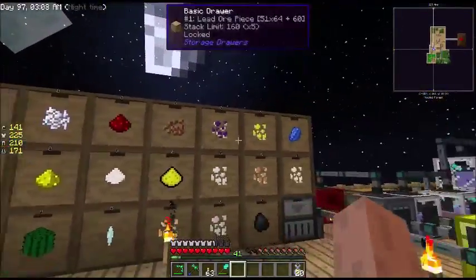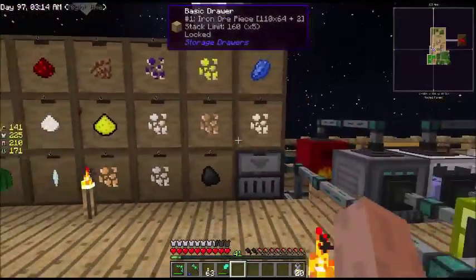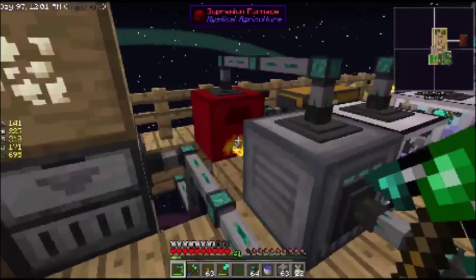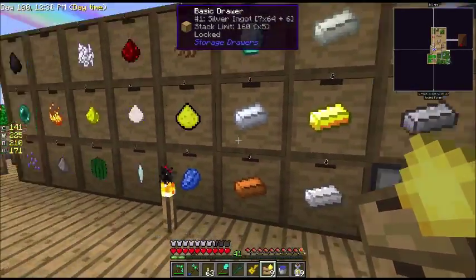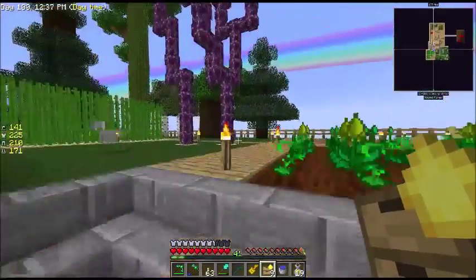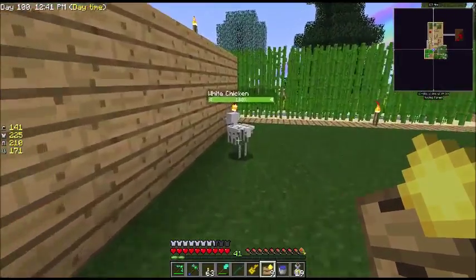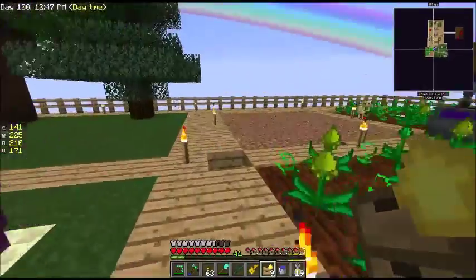I'll set up and clean some of these out. I don't want to add too many more drawers. Now that we've turned all of the ores into ingots, we're good to go. It's all set up now. I like these plants — these are pretty cool. And we've got a white chicken and a sand chicken.